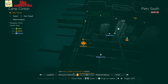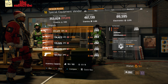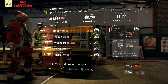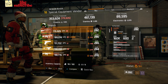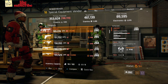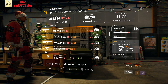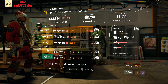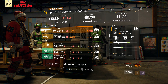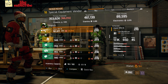For our next gear items, we're gonna head over to Camp Clinton. Here the Special Equipment Vendor has a Pecan, a Historian, a Cassidy, a Liberator, an Enhanced ACR, an SASG-12, a Converted SRS, and a Classic RPK74.